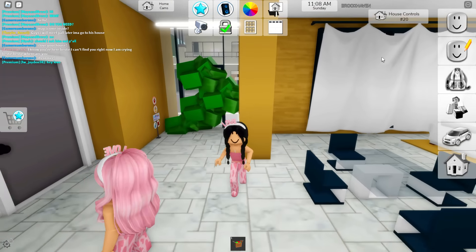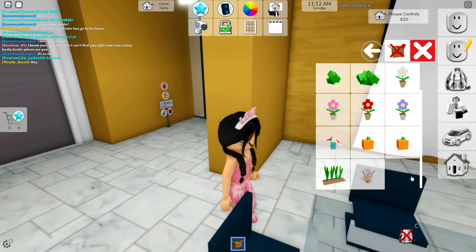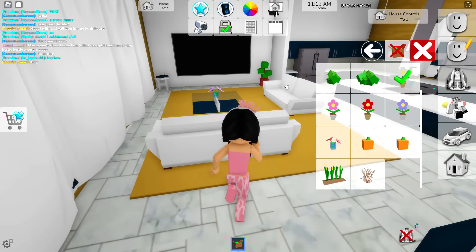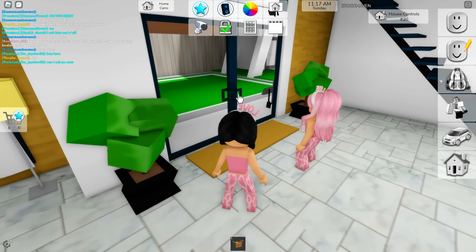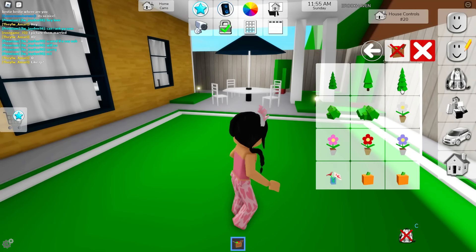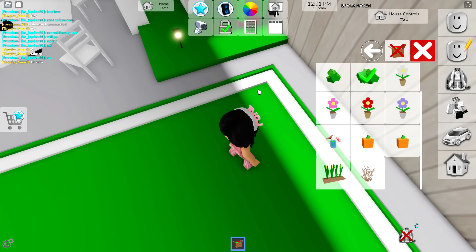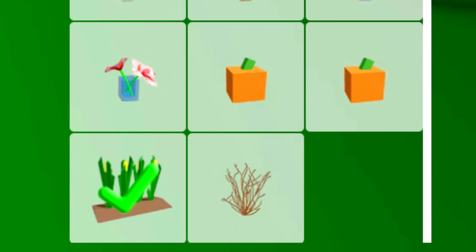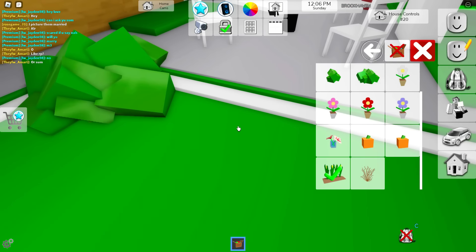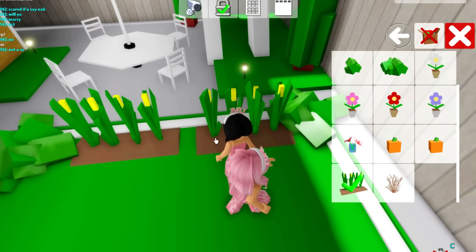All right guys, after these bushes, we have these plants. Now let's put these plants out. These plants are a little bit like perfect for your garden. I'm going to add some bushes, okay? Like, decorate the whole entire place, guys. We have little flowers, literally sunflowers, and pumpkins! Oh my gosh, guys, we are literally like farmers now. This is so perfect. You can literally just water them too.